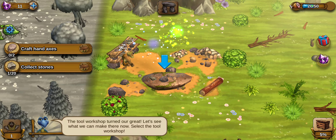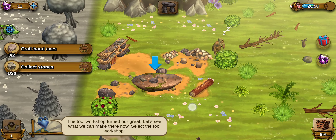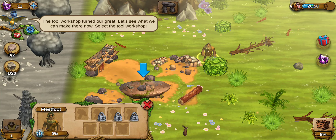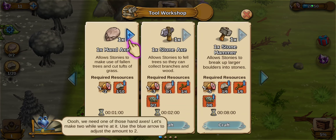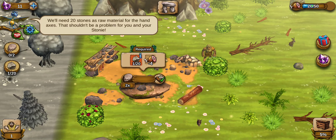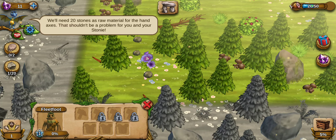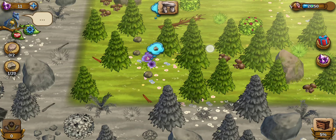Let's complete our construction. Boom — our workshop! Craft hand axes and collect stones. We're going to activate our Stoney. The tool workshop turned out great — let's see what we can make here. Select the tool workshop. We want to do a hand axe. Now tap on craft. We need 20 stones. I think I want to give him a real name — oh, he has a real name: Fleet Foot! He's fast. I'm going to have him collect the stone. He has a name — that's awesome.